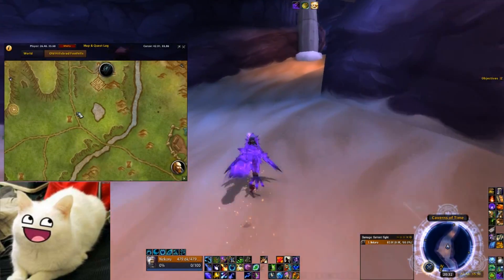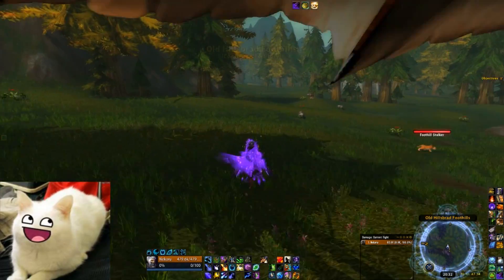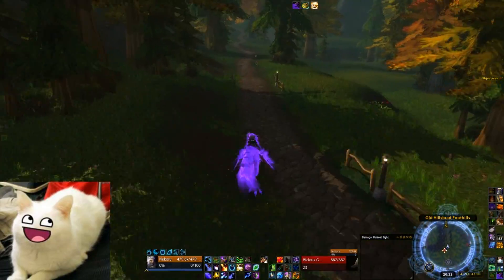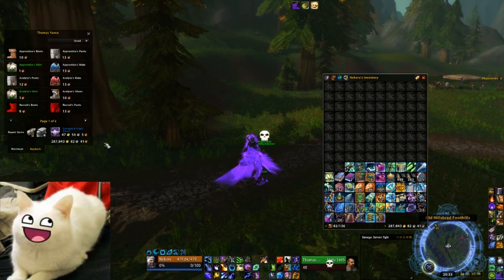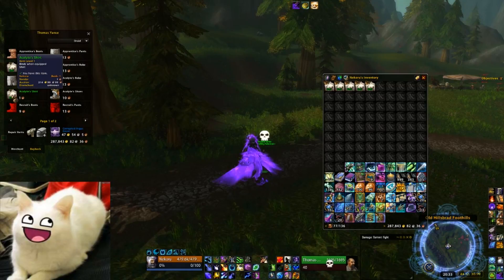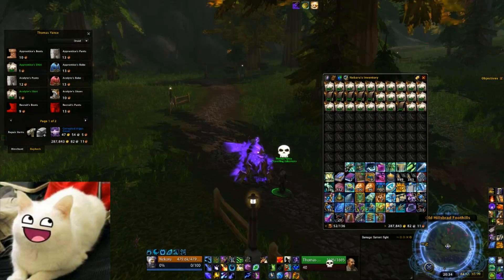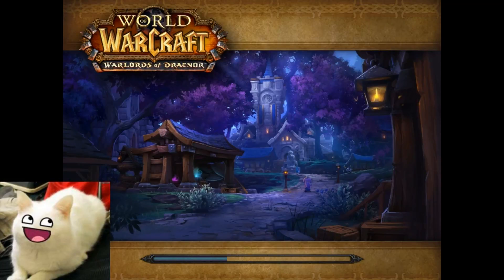When you enter the instance, look for the path from Tarren Mill leading down to Southshore, because this is where the NPC will be walking. The NPC's name is Thomas Jans and his title is Traveling Salesman. All you need to do is talk to him and purchase the shirts from him. I tend to buy several shirts in bulk so I can restock the auction house as soon as my previous shirts have sold.